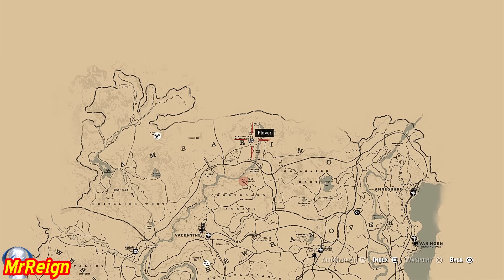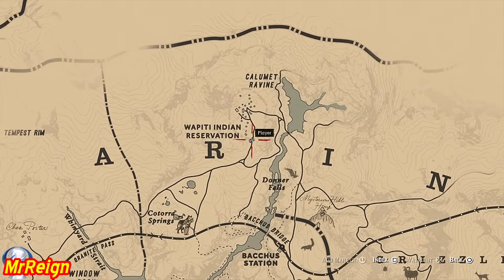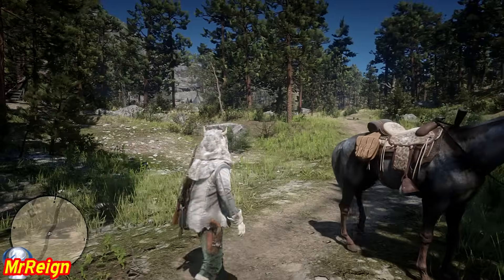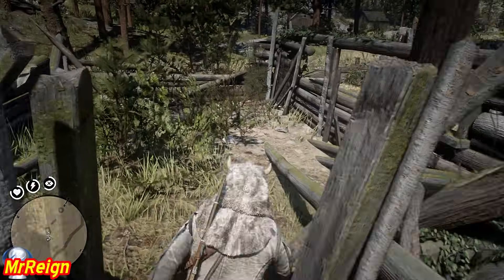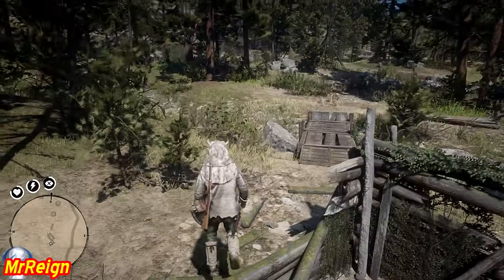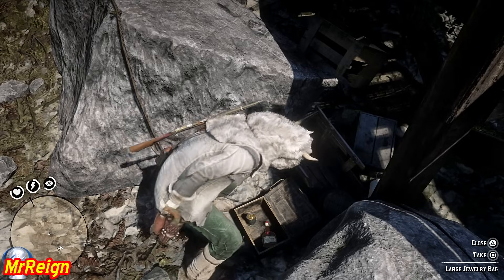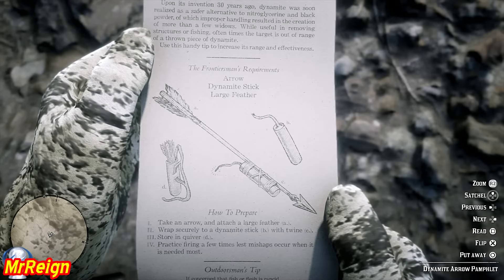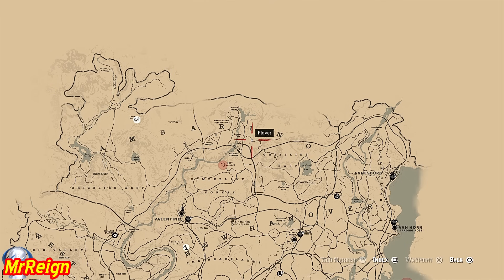We're going to kick things off straight away with the Dynamite Arrow — the ingredients needed to craft it are in the description. We're just under the Indian Reservation. Follow the little path up and you'll get to a broken-down house, and just behind that there's a little wooden bridge — the pamphlet is in there. Be sure to read every single one; you will not learn the recipe if you do not read it.